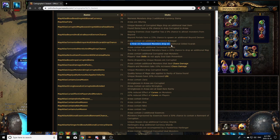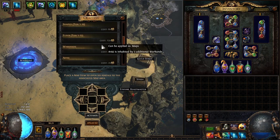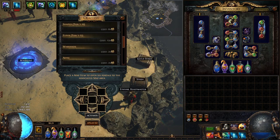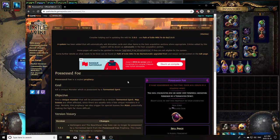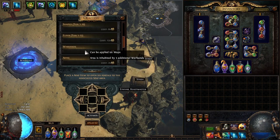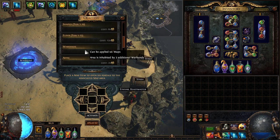When you roll that Sextant modifier — first 10 possessed monsters drop an additional Scarab — you want to roll Warbands and then get yourself a Possessed Foe prophecy. The Possessed Foe prophecy means you will encounter one or more very powerful monsters possessed by a Tormented Spirit. What this actually means is that every single unique monster in your map will be possessed. Warbands gives you 12 uniques, plus your map boss.